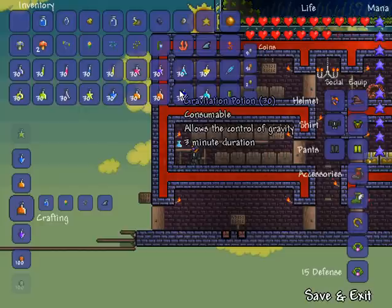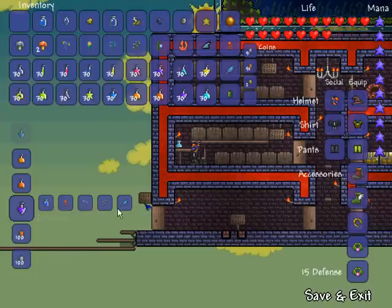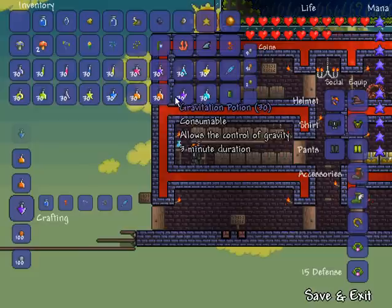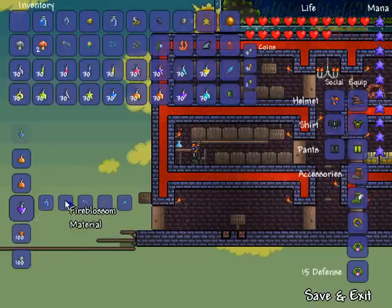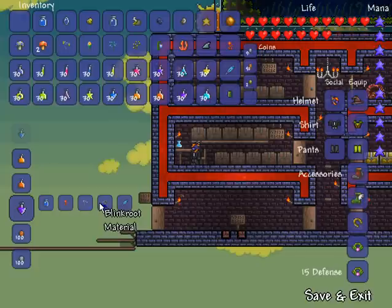Gravitation potion is the coolest one — it allows you to change gravity, float up in the air, and switch it back and forth. It lasts for three minutes and has the most materials because it's the most useful and powerful. It requires one bottled water, one fire blossom which grows on ash blocks in the underworld, one deathweed which grows in corruption on ebon stone and corrupted grass and blooms on a blood moon, one blink root which grows in underground caves, and a feather which drops from griffins in the sky.